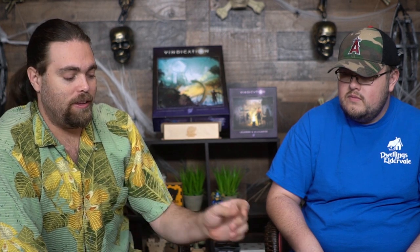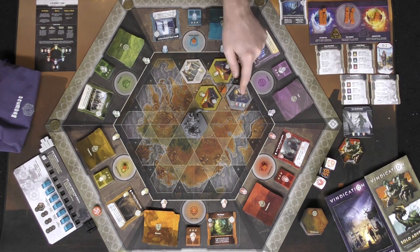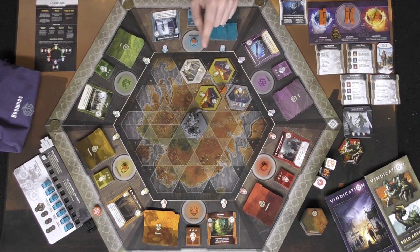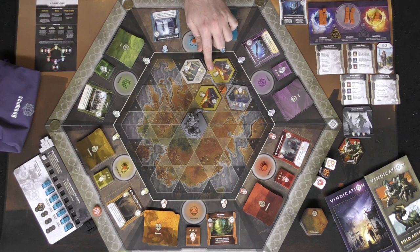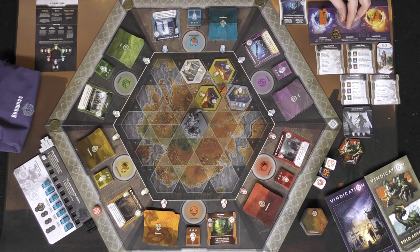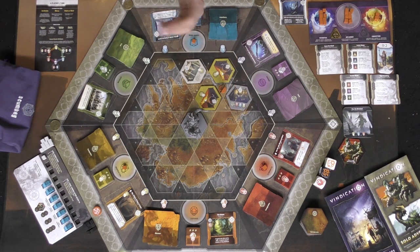I can still activate my characters and visit a location. The rest action simply lets me move one influence to conviction or one potential to influence. Visiting a location means going to any adjacent space which provides some kind of benefit - either spending something to gain something, or just gaining something. You gain things by transferring influence to the stat spaces: knowledge, inspiration, and strength are the basic ones.